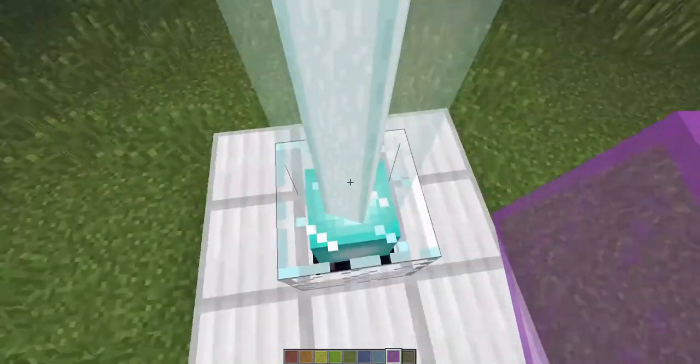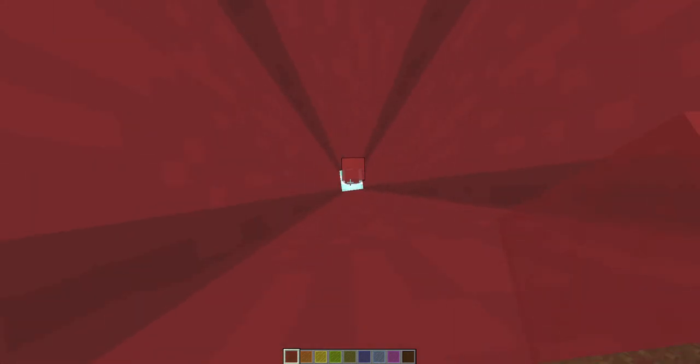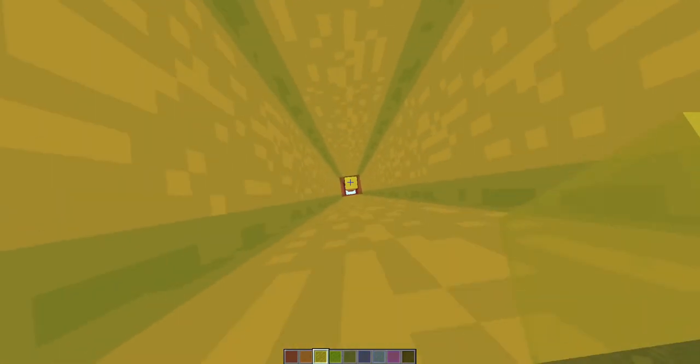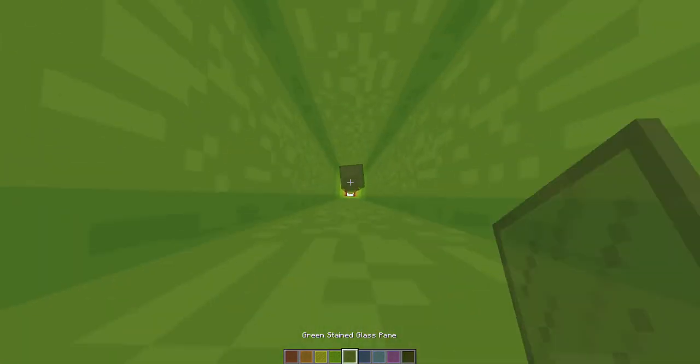You're going to hop onto the beacon and start stacking both of your stained glasses like this. It goes two green, two green —